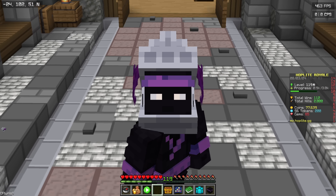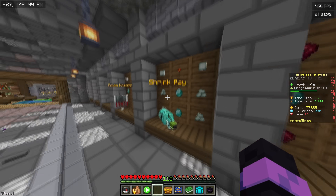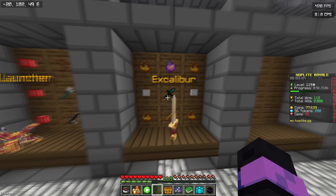Hey everyone, welcome back to a brand new Hoplite Season 6 video. In this game I try to craft the Horn of Winter, I try to craft the Shrink Ray, and I also try to get the Excalibur.